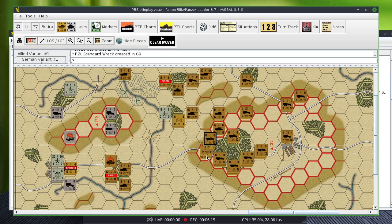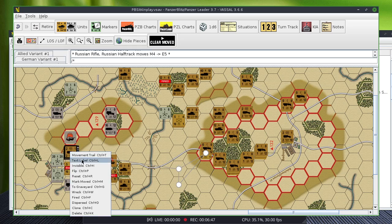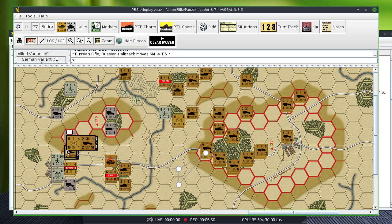I've got some infantry right here. Luckily in this particular game you don't have opportunity fire. I'll move the half track forward and unload the infantry — that's important because I need them for spotting.